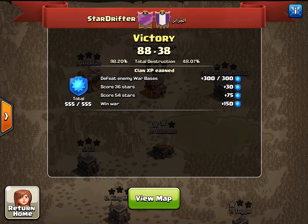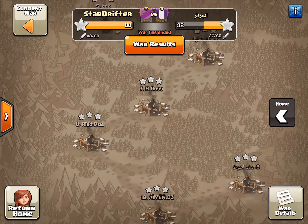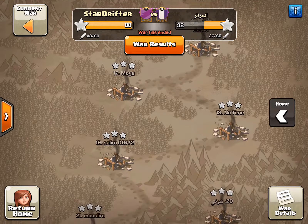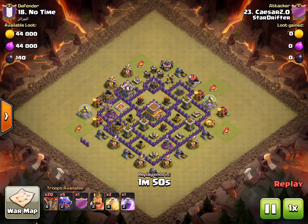So on this one, this is a Town Hall 7 that I want to show attacking a Town Hall 8 that is a relatively young Town Hall 8, but still fun to see. Caesar going after this Town Hall 8. What you've got is 5 drags and then 20 loons, as you can see. And it's not like Caesar has max troops on this.